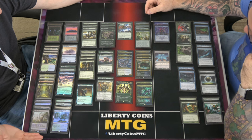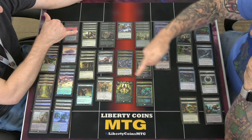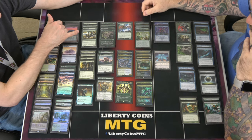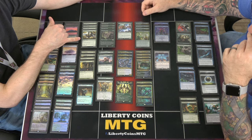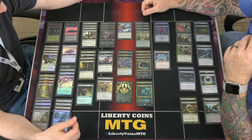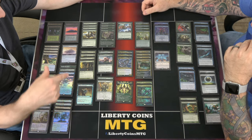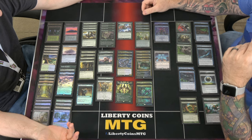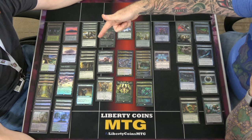Moving on to the creatures, sorted by CMC. Four Arboreal Grazers — just to play an extra land and then block early. You just throw them under the first bus they see. They're really good at hitting a train. Sylvan Caryatid — also really hard to remove, so that decision was the removal portion.